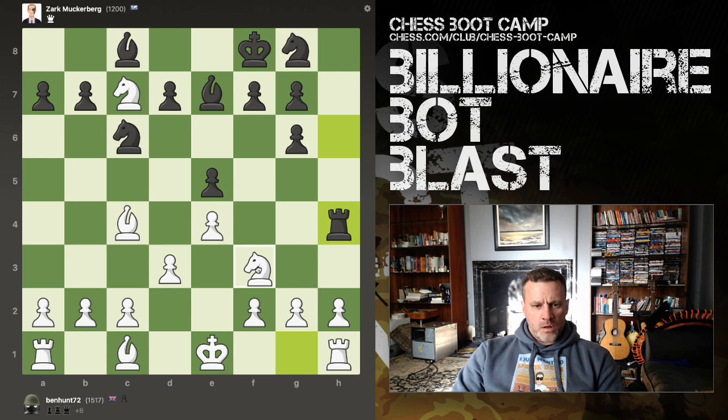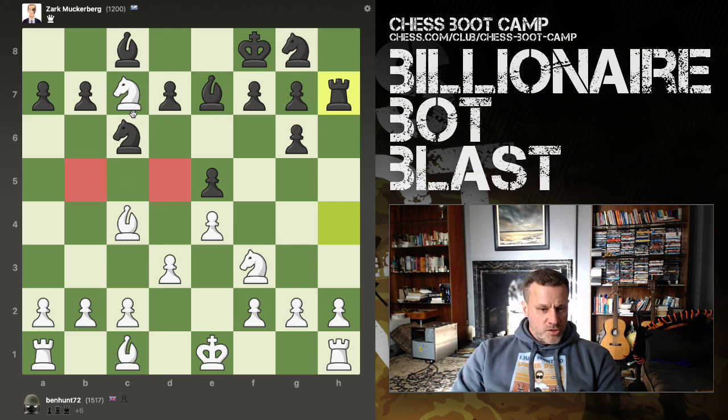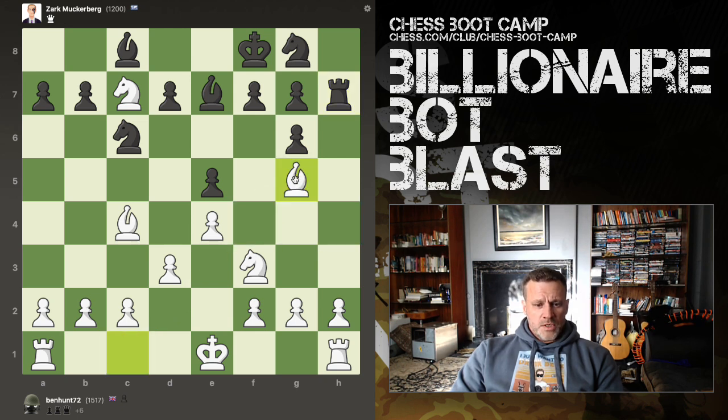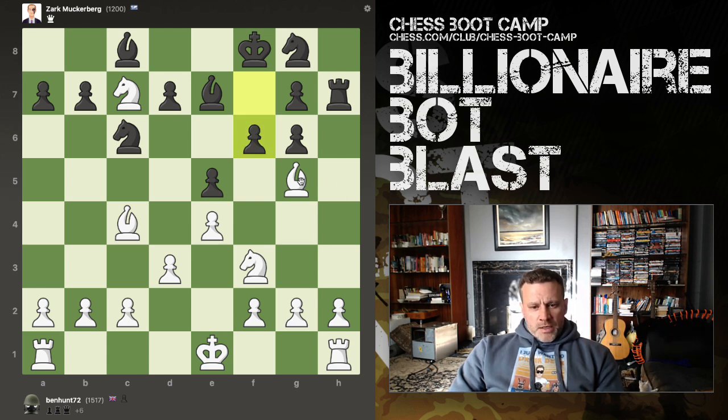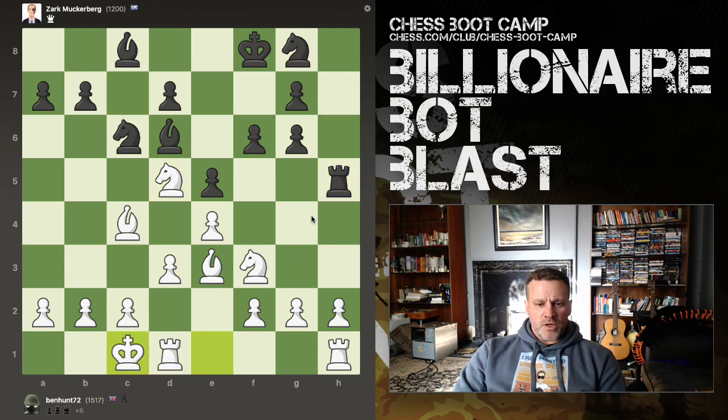It's important not to get sucked into playing too quickly against bots — it's very tempting. I want to make sure this knight can't be trapped. He's got two squares right now, technically three, but that's a very dangerous place to be. Getting my bishop off the back rank, which we know is a good thing. And this, I think, is a concession. Let's drop him back. Knight can come here. Castling long because I want to launch an attack.